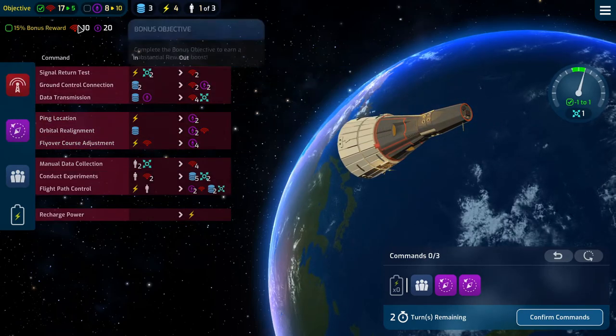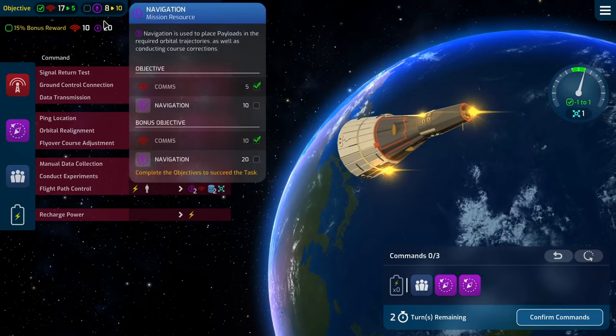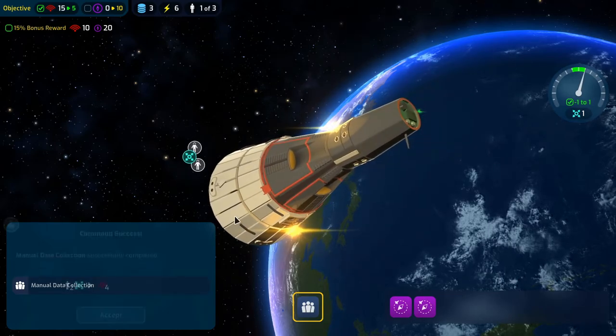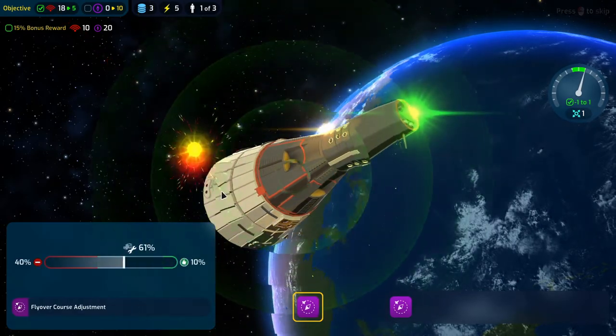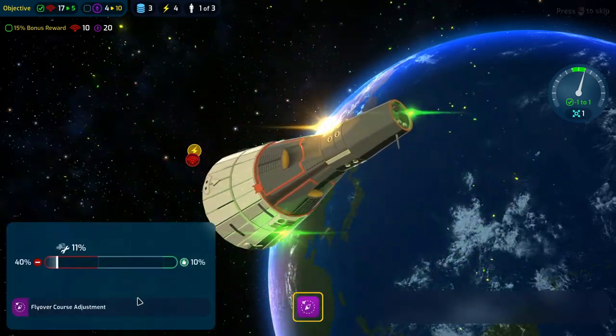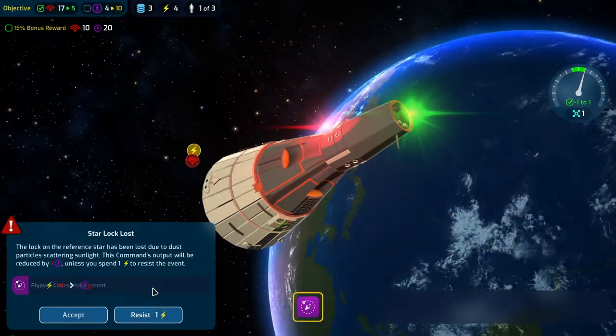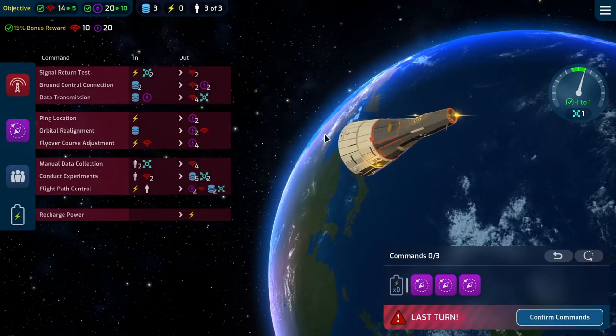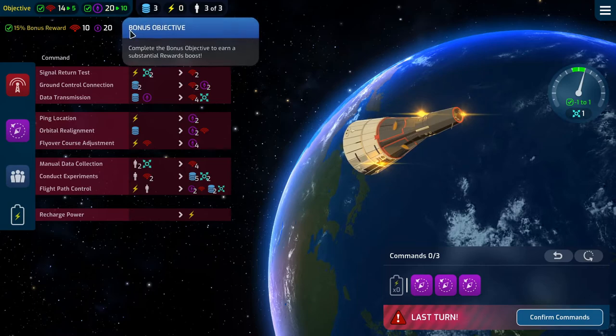I need to get to 20, so I need to do that 3 times next turn and then we're good. Flyover course adjustment — very good. Another flyover course adjustment, which we'll have to resist because we need to do this 3 times and we have nothing to resist with.